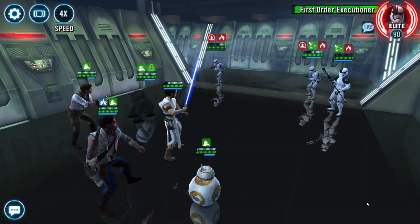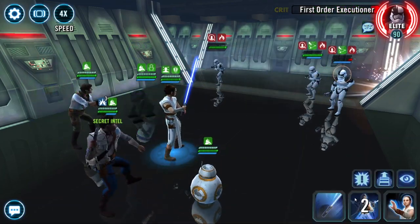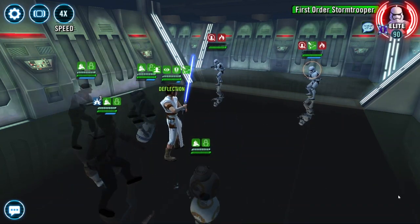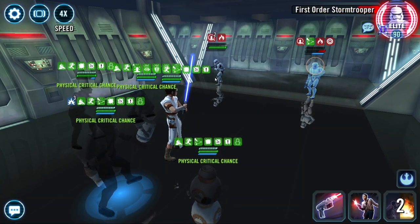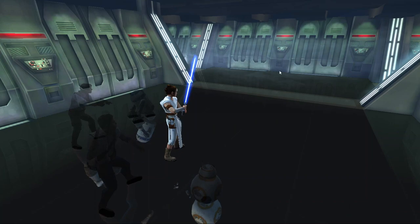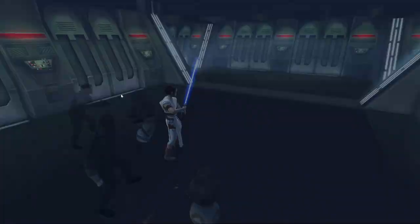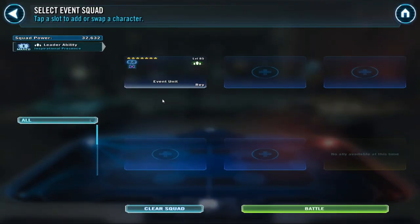A little turn meter swap here to BB8 - all in. Goodbye panda! You can see this went really clean because I didn't misplay with the inspiration this time. No mod moving, I didn't do anything. This team can walk these guys as long as you take out the Hux or the Colonel first.